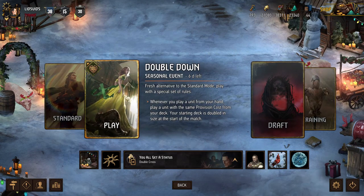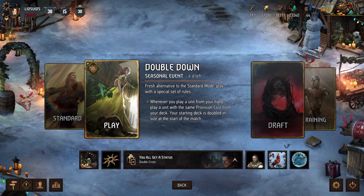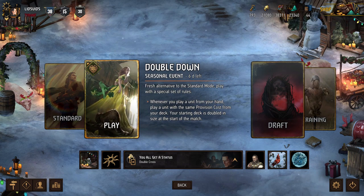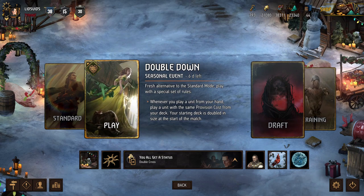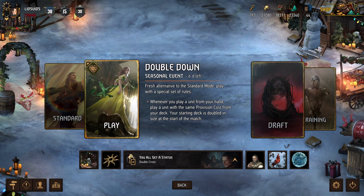Hey, what's up everybody? It's Lids, and we're back for some more Gwent. Today we're playing the new Double Down Seasonal Event, which is an alternate game mode in which every card in our deck gets duplicated, and then whenever we play a unit, we also play a random unit from our deck that costs the same number of provisions. That means all the strongest units in the game, we can play twice. Today we're going to play what might be the most highly buffed deck from the most recent patch, so let's go give it a look.